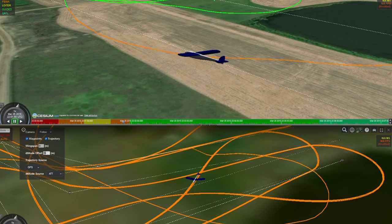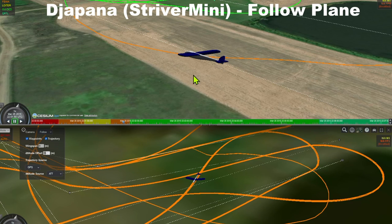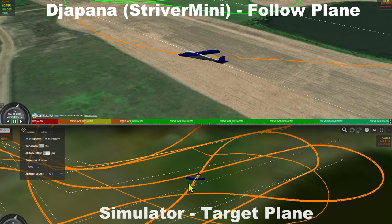What we have here is two synchronized log views from a real flight. Up at the top, we have a log replay of the actual flight of the Jarpiner. At the bottom, we have the log replay of a simulator flying an auto mission. The Jarpiner is following the simulator around the field.